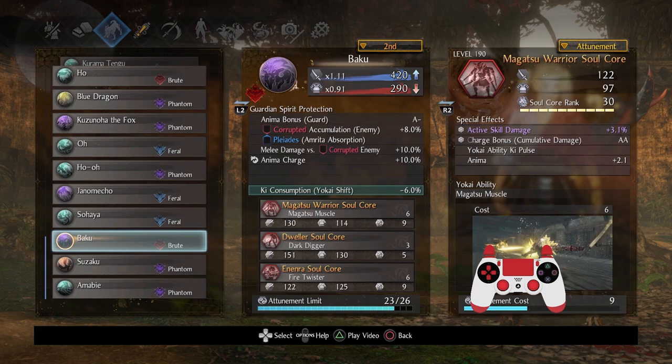I decided to go with Magatsu Warrior, and this serves multiple purposes. Magatsu Warrior is a fantastically powerful core, specifically in close range as I cover in my guide, and you can't go wrong with these stats. These special effects are phenomenal — boost them up as high as you can. You can pair it with Extraction Talisman and basically get a ton of life back. And you deal a lot of damage. The Anima Charge bonus is really great, and this deals a lot of ki damage, so it's very multi-purpose. Strongly recommend it for this build.